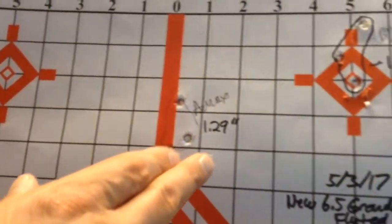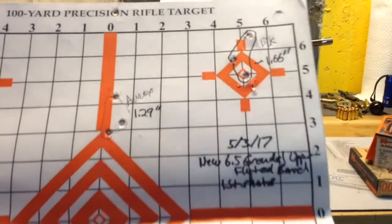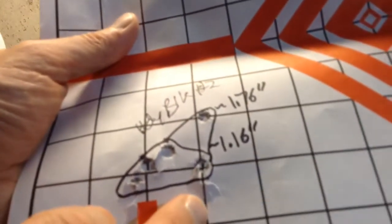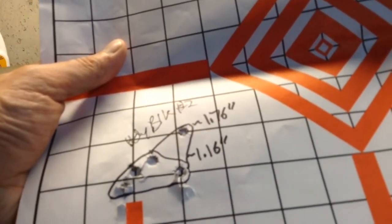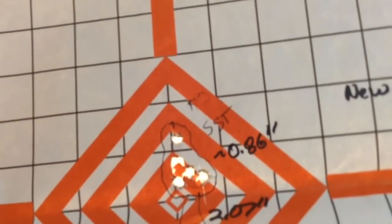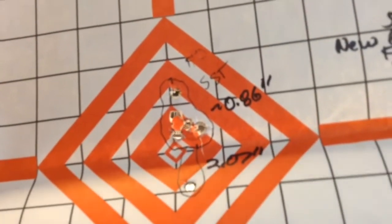On May 3rd: three shots of A-Max went into 1.29 inches. Three shots of Hornady Black into 1.66. Four shots of Hornady Black into 0.55 — pretty good group there. Another four shots of Hornady Black into 1.16, although a fifth shot opened the group up to 1.76. Four shots of SST into 0.86 inches, with a fifth shot that was definitely a flyer, opening it up to 2.07. So four into 0.86 — not too bad.